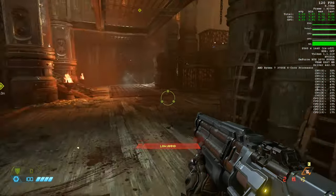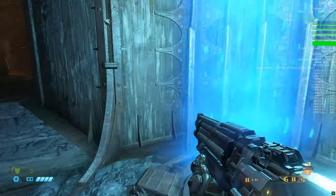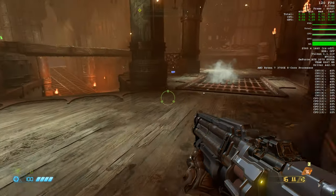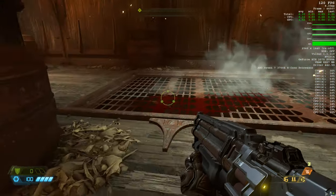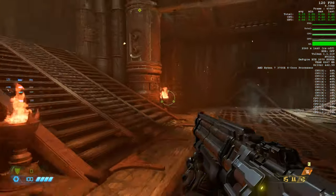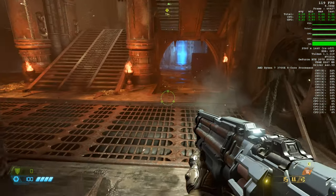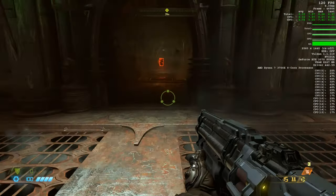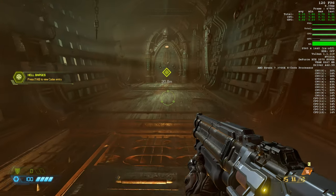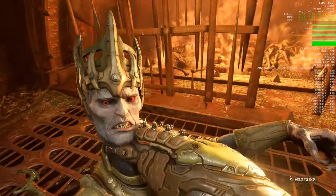There's no RTX features unfortunately in this game as of yet, although id Tech 7 — which this is running on — will support ray tracing in the future. It also does dynamic resolution scaling. As you can see it says 'RS Off' next to the settings. And you can see from the CPU usage it's taking advantage of all cores and threads, which is good to see. It does use the Vulkan API, similar to Doom 2016.